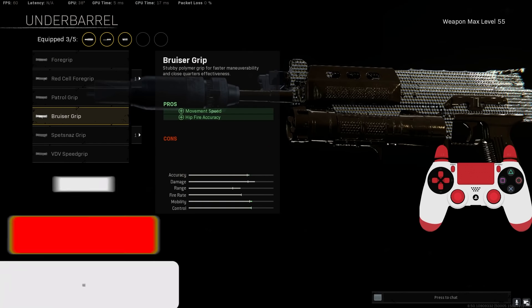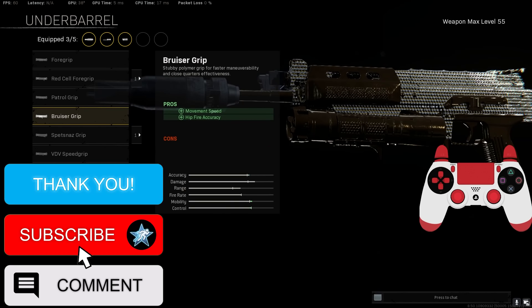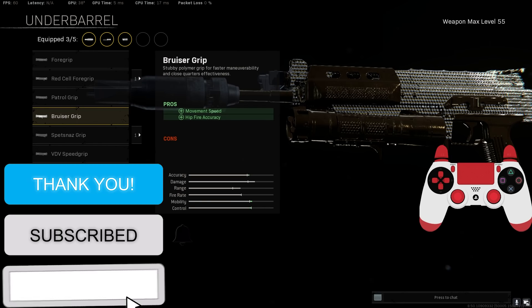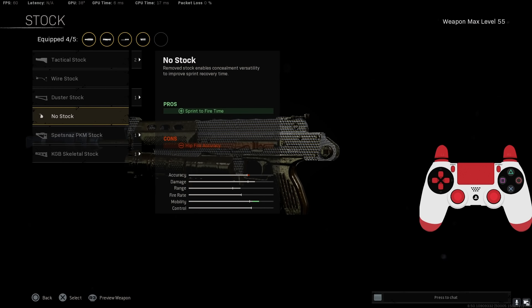The Underbarrel — we can actually run an underbarrel since we don't have to run a magazine. That's one of the reasons the Bullfrog is the best SMG, because it comes with 50 bullets in the clip by default. So we can run the Bruiser Grip for movement speed and hip-fire accuracy. For the Stock, the No Stock for Sprint-to-Fire time — and you actually do get hip-fire accuracy. I'm not sure why it says you lose hip-fire, because you do gain it when you throw on no stock, so it's definitely a must.